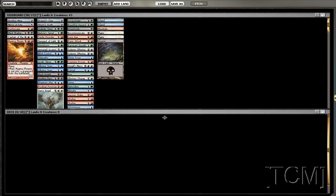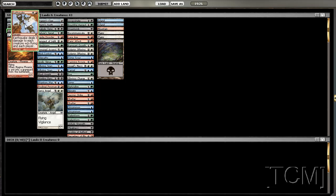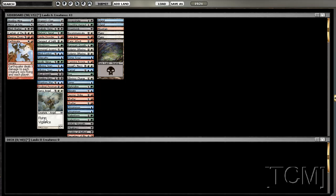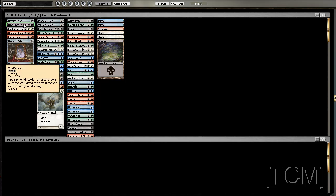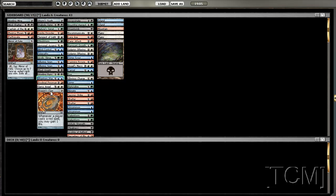Hey everybody, we're going to do a sealed here in a little while. Wow, red/white — it is Magma Phoenix, Captain, Earthquake, Angel, Pyromancer. We got Mirror Fate, which is not exciting, and Howling Mine, which is also not exciting. Mine Shatter is good but not so splashable.